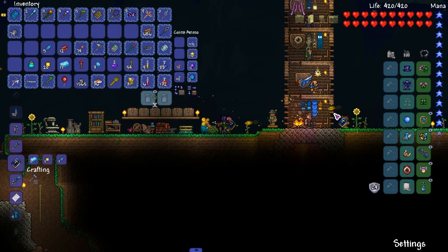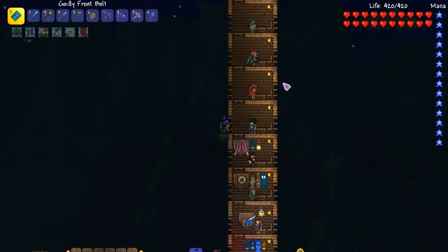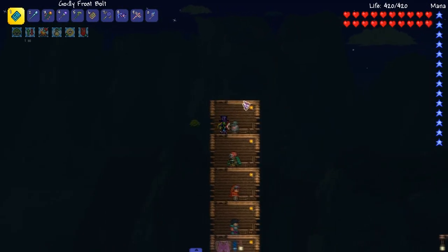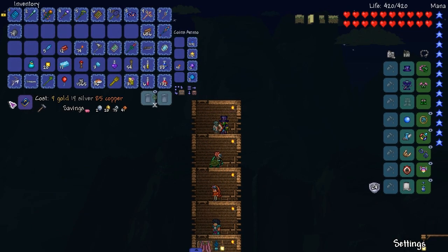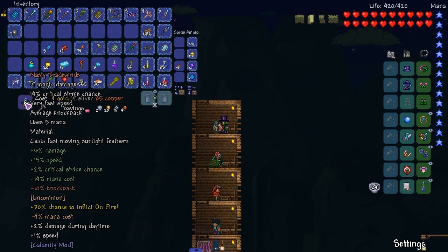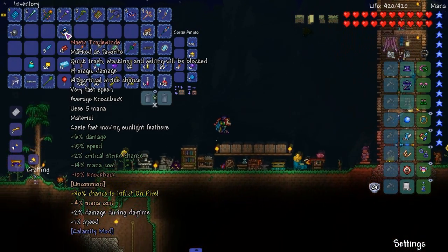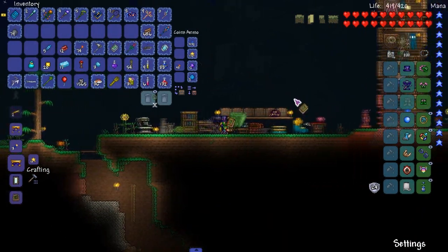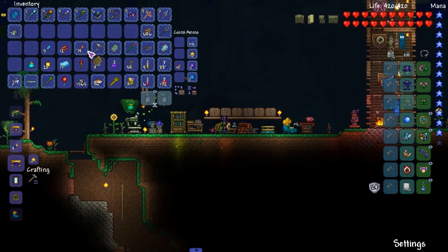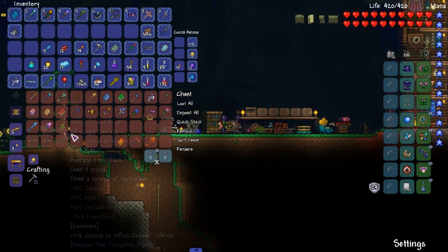Damage, sweet. Looks like a really nice projectile weapon. Let's reforge — give me a good reforge. Yeah, that's pretty good. No knockback but that's pretty good. What do we get rid of? Get rid of this. I like the accuracy on this fun weapon — I don't like the accuracy though, just not feeling it.